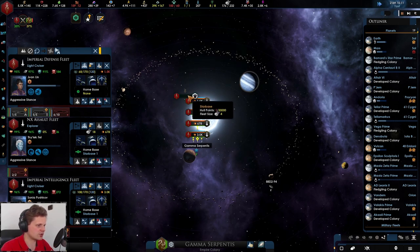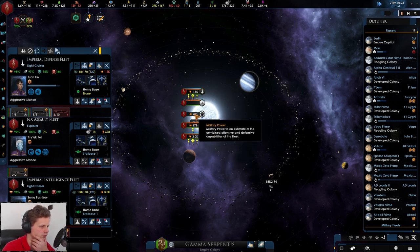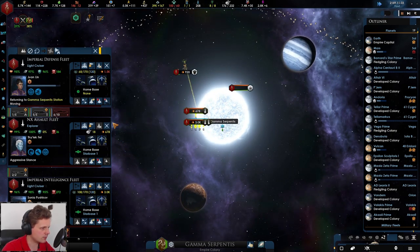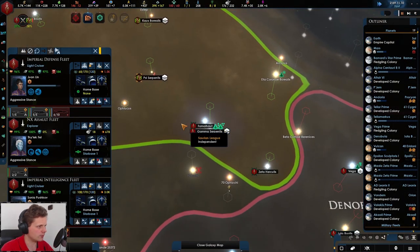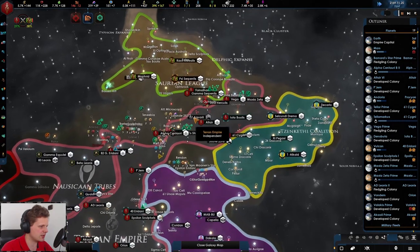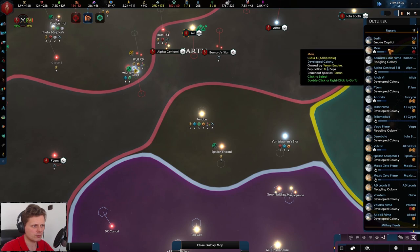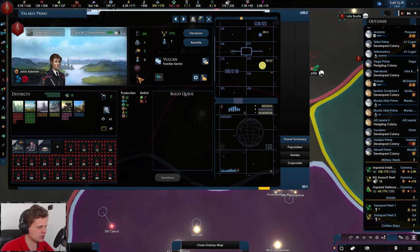Let's wait for the starbase to return to full HP. Come on, get some hull and then you should be ready. Heal up — all of you, heal. We'll take them over — nice and big — and we can get the inner portion of this region under our control. There's a Terran population in here, which is interesting.